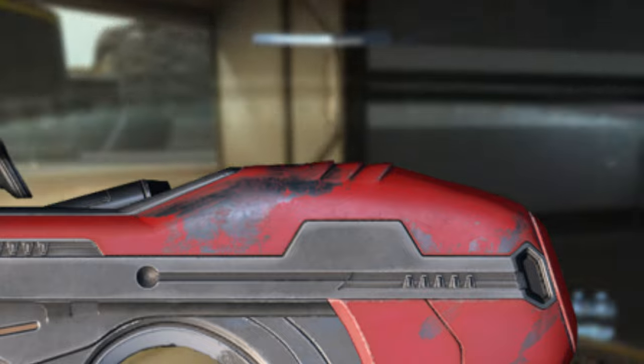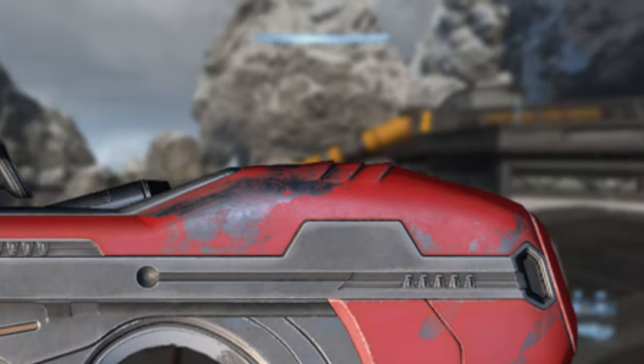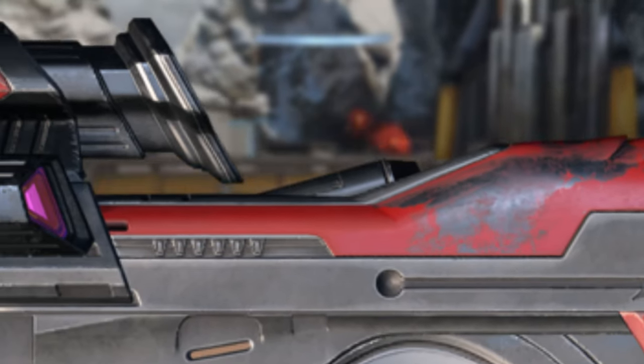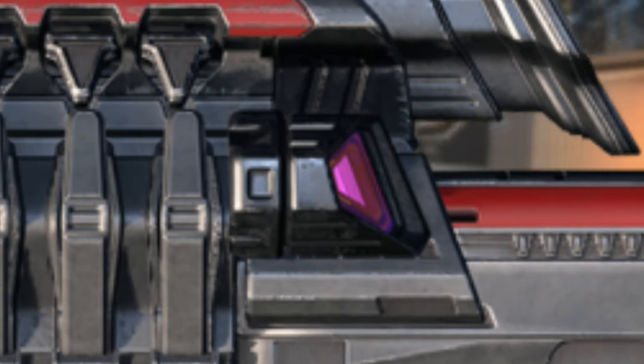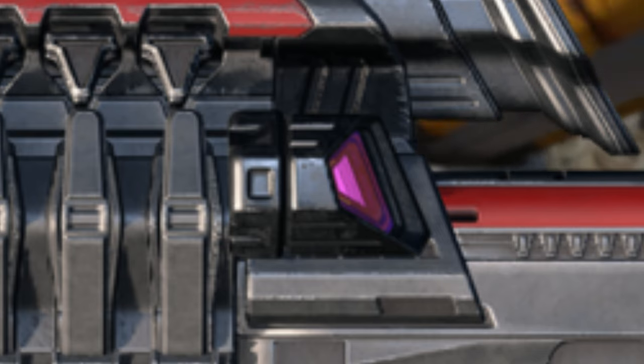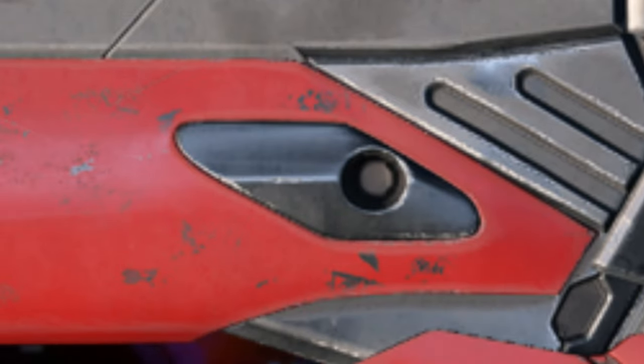That being said, this gun is really big, so maybe there's a lot more room to properly aim this gun than it looks. The gun also has a battery counter — it basically functions like a UNSC ammo counter, and it's only on the left side. Moving towards the bottom is a button used to vent the heat, and it is ambidextrous.